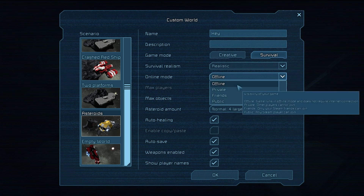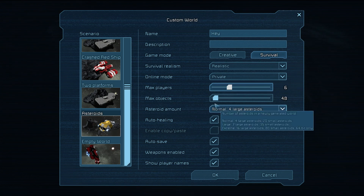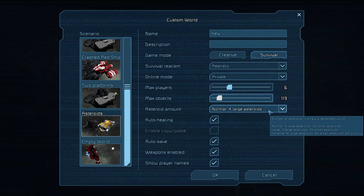You can set max players up to 16 and max objects up to 1024. I keep mine at 512. I'd probably suggest not going higher than 64 for yourself, though you could go up to 1024 — it can get a bit laggy.